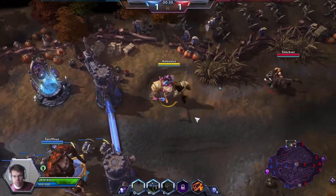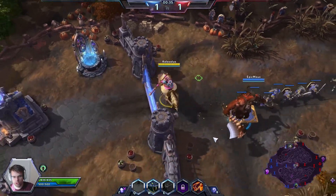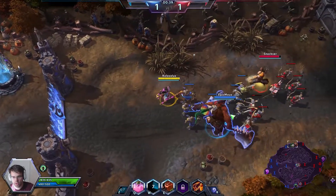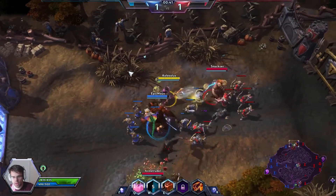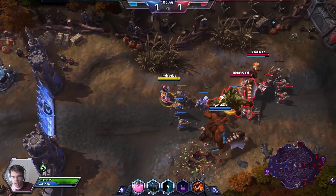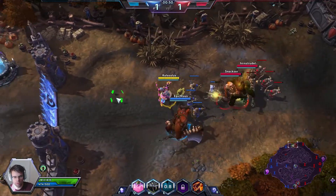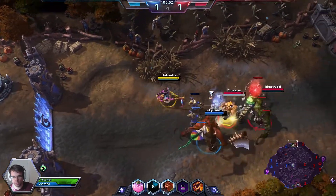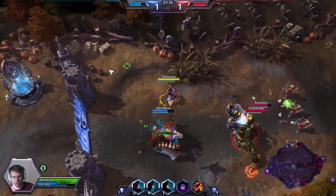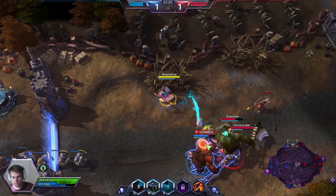Our Q ability throws a healing brew to whoever needs it most within a certain radius. On our W ability we can grant the Serpent Ward, which deals a lot of damage. Our E ability is a blind — I can come close to an enemy, press E, and blind both Kharazim and Butcher at the same time. There we go — we can start using that heal.